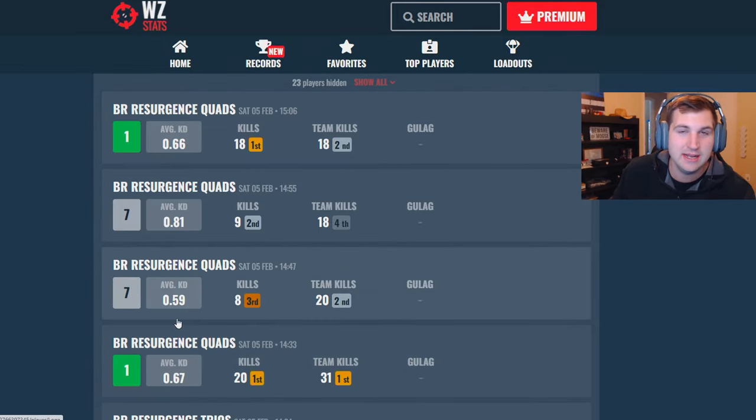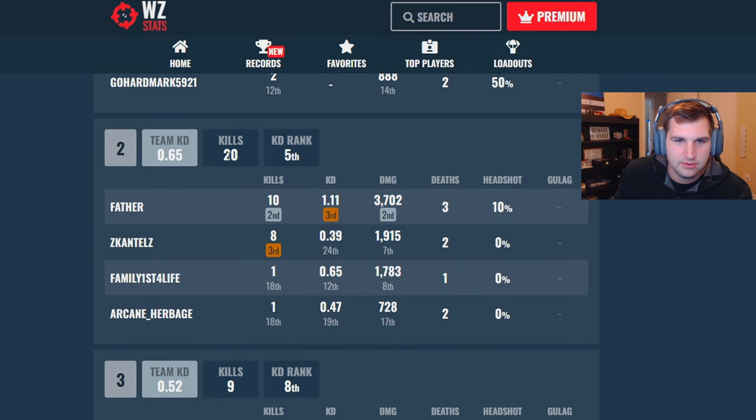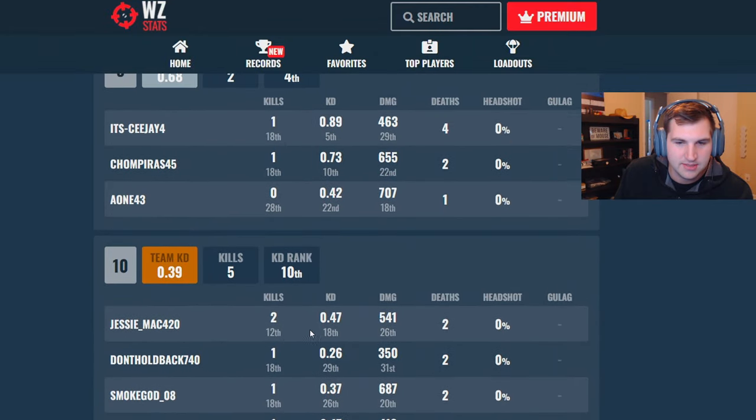When you see stats that are consistently low game after game, it's very prevalent that someone's using a VPN. A lot of people aren't open about using it — they don't want to be seen as cheating, even though you're not going against AI players; you're going against real but lower-skill players. So in some ways, yes, this is cheating. Looking at that 0.67 game where I dropped 20 kills — I came in first. The number two team had KDs of 0.5, 0.56, 0.82, and 0.23.